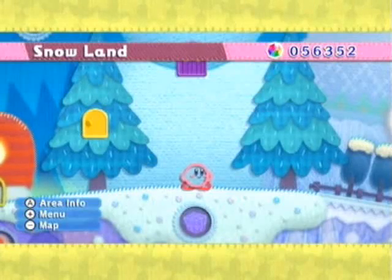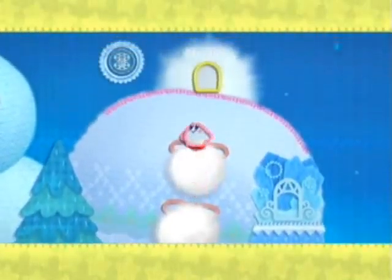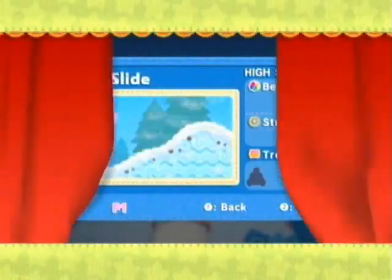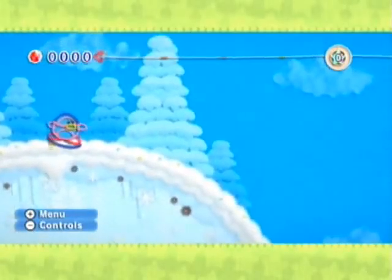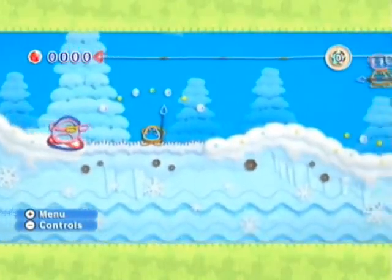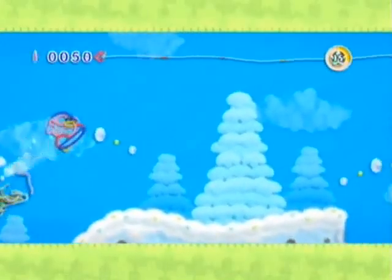Hello everyone, ArgonMatrix here welcoming you to episode 27 of Let's Play Kirby's Epic Yarn. We're gonna go ahead and head over to Mt. Slide now, which is a very fun level but it's also quite fast-paced, so forgive me if I try and rush what I'm explaining here. I think I've played it enough now that I actually know a good strategy to get all the treasures as well as getting a gold medal, so hopefully I can execute that here.